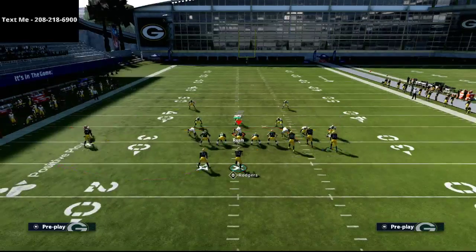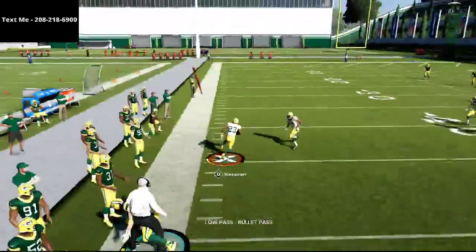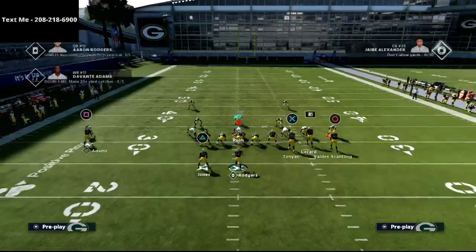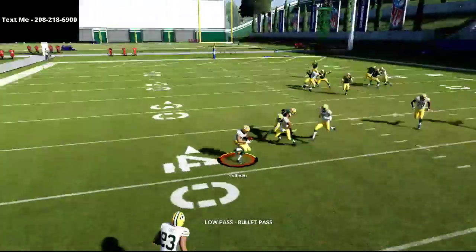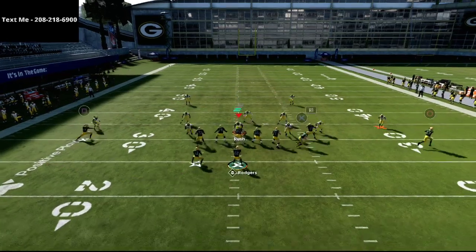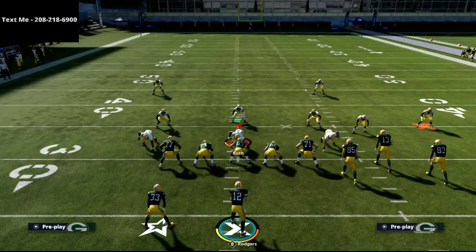The Tampa 2 does a decent job getting back on this route, but the better route running your receiver has the better it plays. You can pass lead this at multiple points — you need to be careful not to throw it into zones, but realizing that this will often get open to the outside as those cloud flats drift inside. Cover 2 with coverage backed off to about 25 yards is the best thing they can do to stop this.